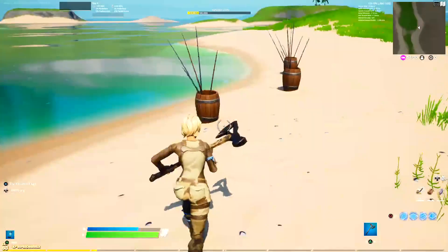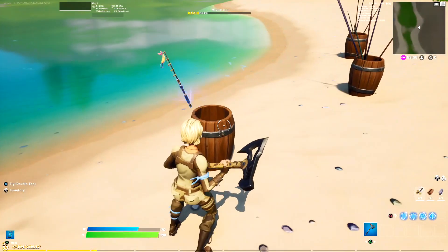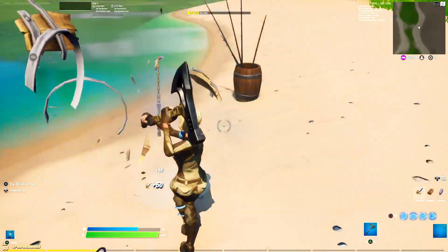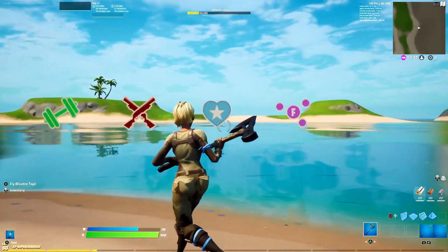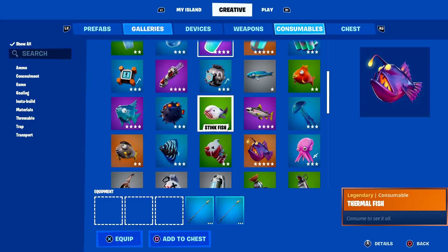Next up, fishing rods are now in the game, along with these fishing barrels. You can search them and it'll give you a fishing rod, or you just hit them and it'll give you fishing rods. I'm so glad these are in it.